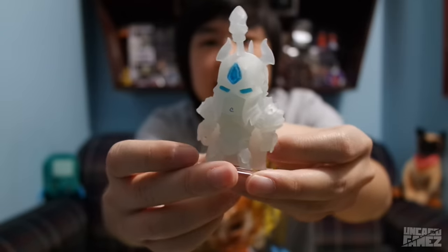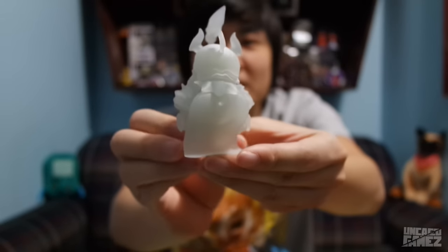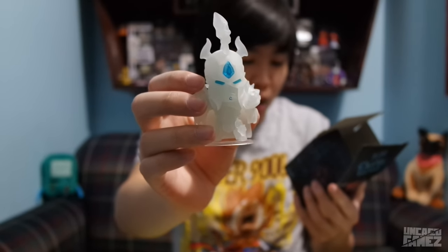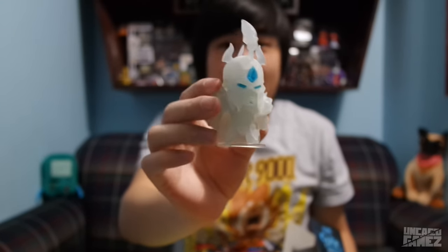The first thing in this bag is this little clear stand for your character, which is cool — you can display them, which I like. And we got... whoa, this is sick. I don't know who he is, but he's see-through and he's like a knight with a diamond on his forehead. This is awesome. You just put him on the little stand right here. Really, really awesome — I don't even know who this guy is or what he's from, but he's see-through, he's a knight, with that diamond on his forehead.